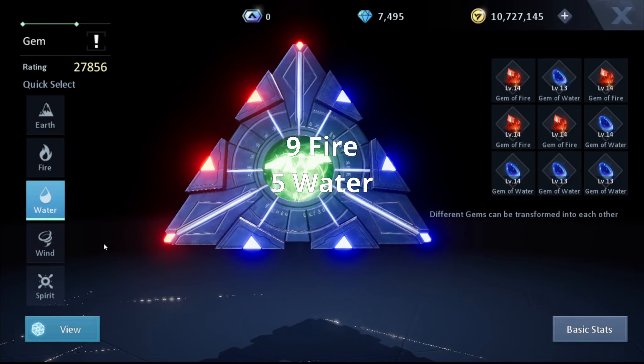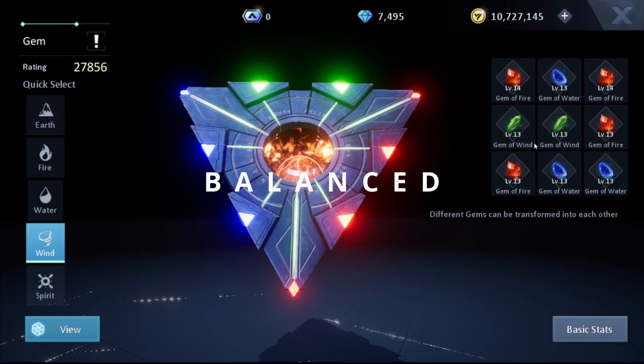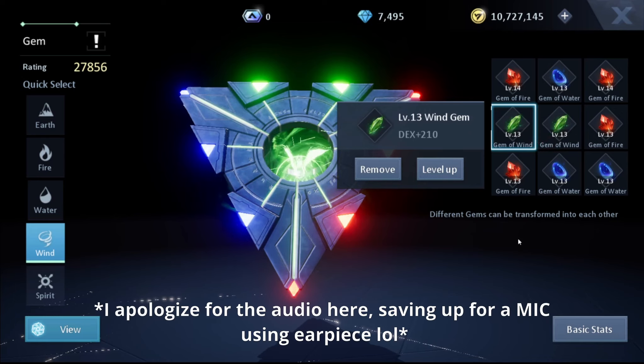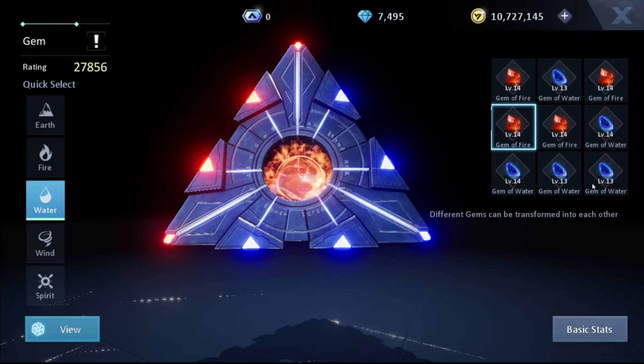Quick stats summary: Physical Attack, Elemental Attack — both up. Average your defenses. Increase Critical Level but don't go overboard. What you truly need most is Armor Penetration Level to deal maximum damage. Now for cores — I'll suggest quite a simple build: nine Fire, five Water, and two Wind.